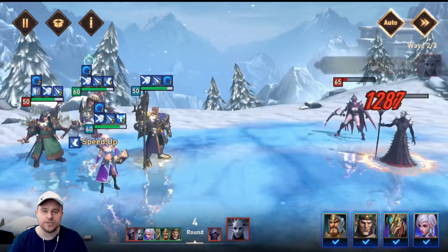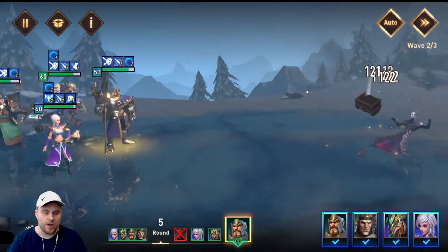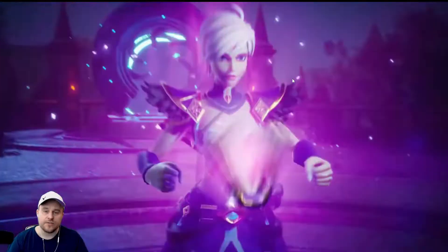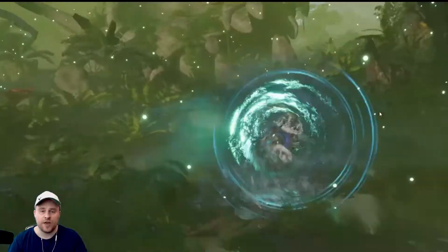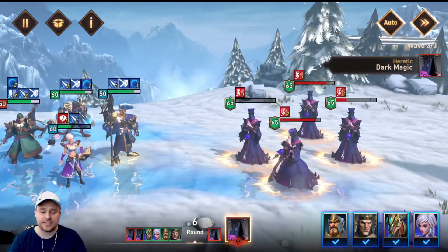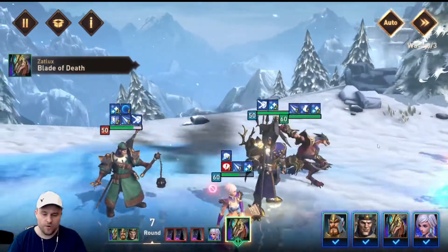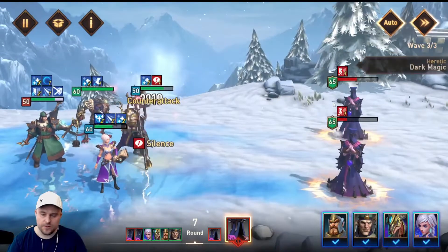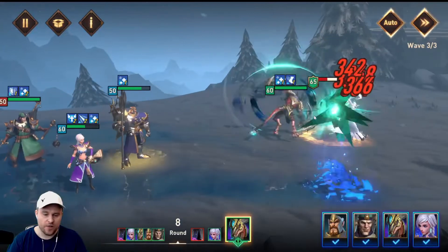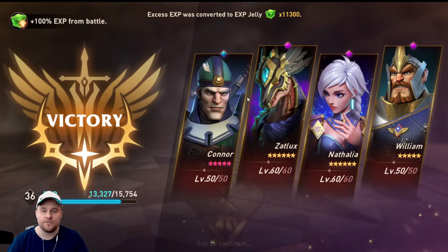There goes Nathalia — there is no defense down and she still manages to kill a couple of them. There goes the counterattack. Connor coming in with the defense down, and Wave 2 is down. This next wave has all the same enemies — they are all wood, and Nathalia is actually weak to wood. You can see a bunch of deflects coming back from her attacks. Nathalia actually gets silenced and might die here, which is not ideal. But she goes in with her regular ability, killing off two of them. Zalux's joint attack followed by his ultimate gets us down to one, and there he goes — Wave 3 goes down. That was probably the hardest wave out of all of Chapter 6 and we managed to clear it no problem.